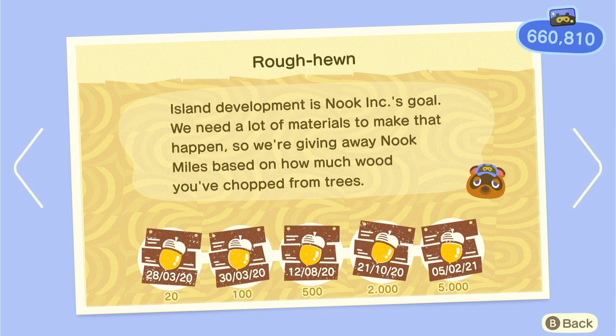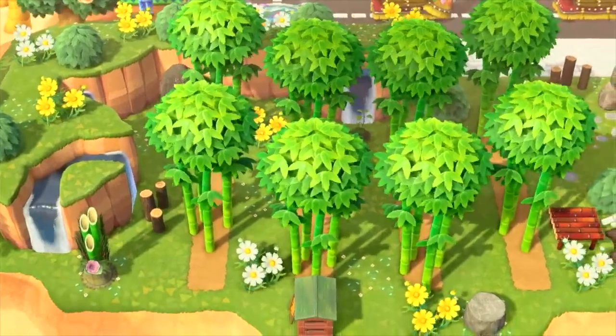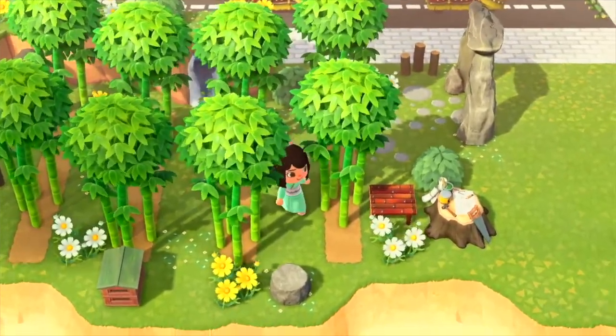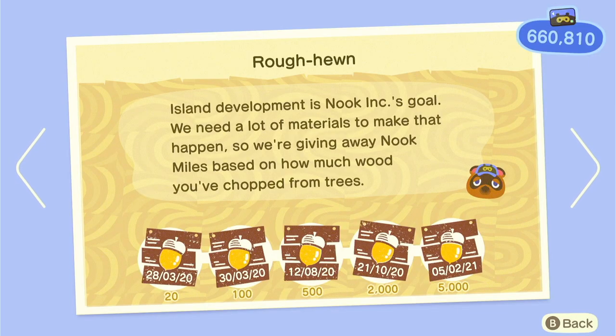Then we've got chopping trees — when you're crafting a lot of stuff this will kind of be easy. With bamboo trees I recommend doing a bamboo farm. You can get your crafting materials, craft your DIYs, but you are going to have to watch out for wasps — make sure you have medicine with you. It's really cheap to buy at Nook's Cranny if you're not bothered to craft it.